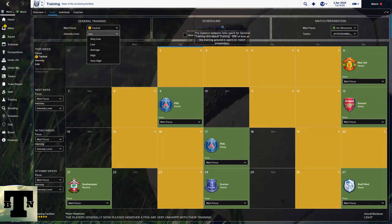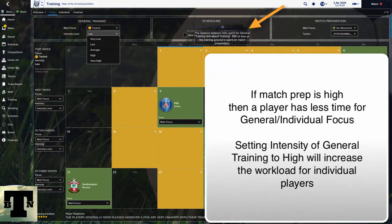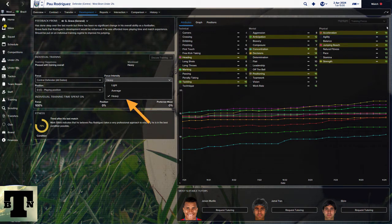Alright, time now for me to look at training. As most of you probably know, training is going to be split between general training and match preparation. General training will split into five kinds of intensities. The intensity you set will affect how much time a player has to work on his individual game. General training is something you set up for the whole team — you can have a balanced training program or a focused one. But if your general training is too high, it affects the individual training a player can have.